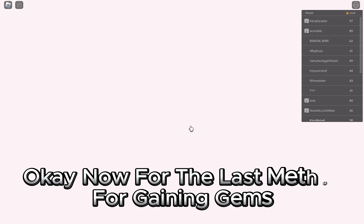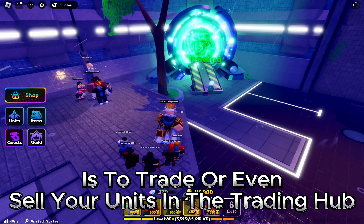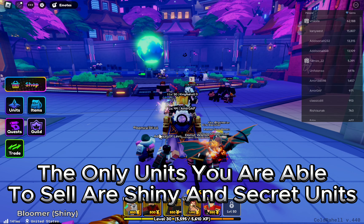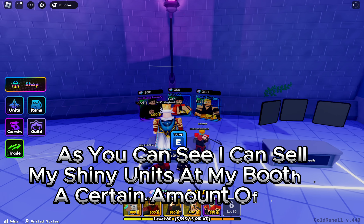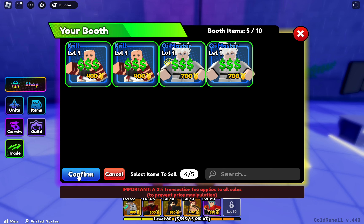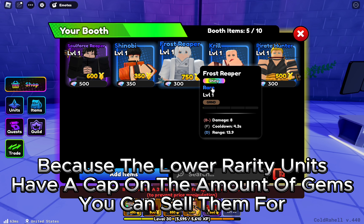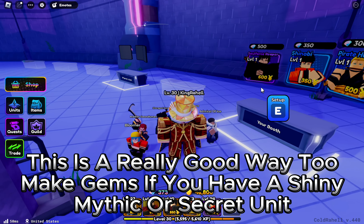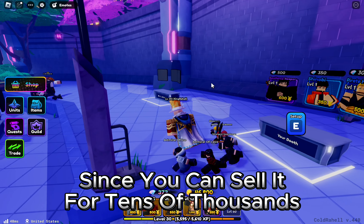Now for the last method for gaining gems is to trade or even sell your units in the trading hub. The only units you are able to sell are shiny and secret units. As you can see, I can sell my shiny units at my booth for a certain amount of gems, because the lower rarity units have a cap on the amount of gems you can sell them for. This is a really good way to make gems if you have a shiny mythic or secret unit, since you can sell it for tens of thousands.